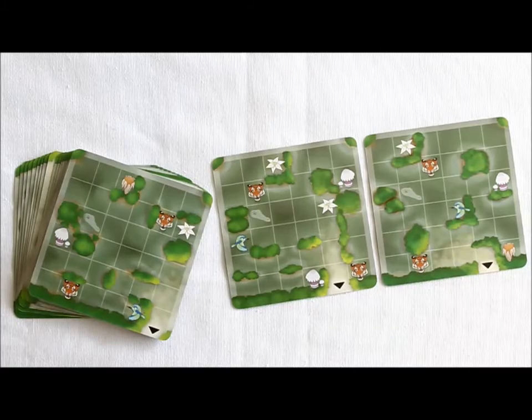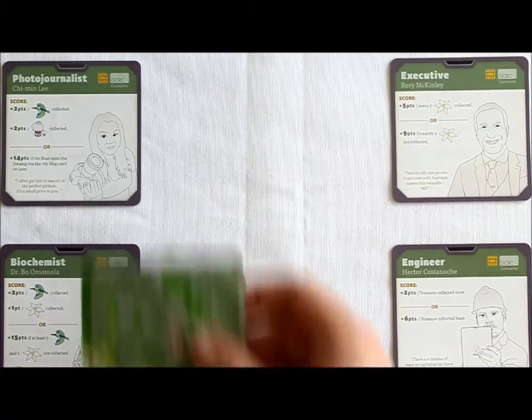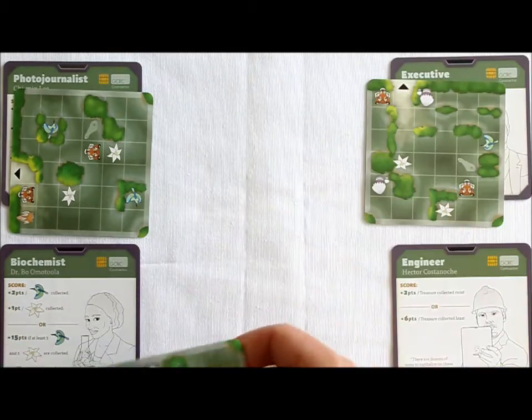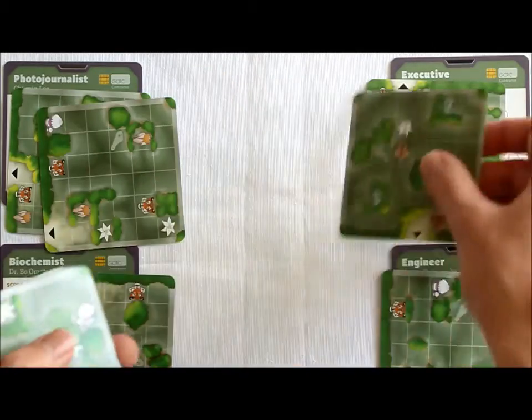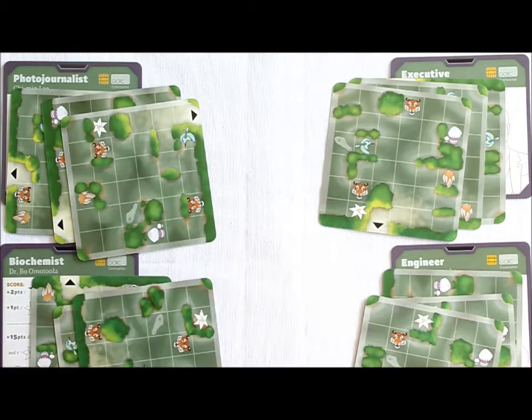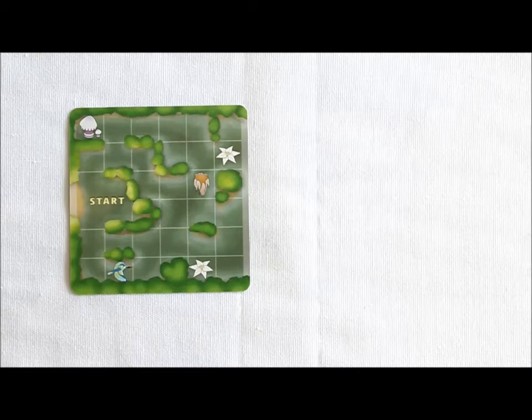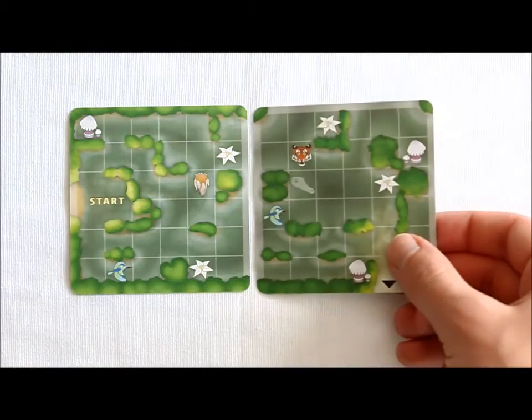Now let's set up the deck. Find and shuffle the coordinate cards and Let's Move cards together with only the map side showing to form the deck. Deal three cards from the deck to each player face down — face down just means the map side is showing. After dealing, set the deck to the side within reach of all players. Now let's begin building the Swamp. Choose one side of either start card and set it in the middle of the table. We'll be building the Swamp by adding cards to this side of the start card during the game.